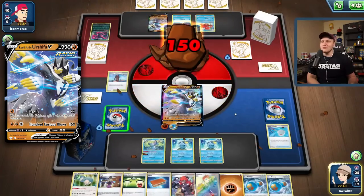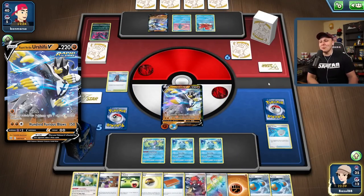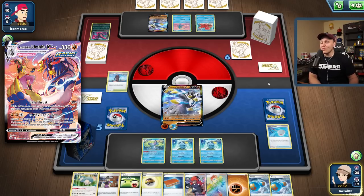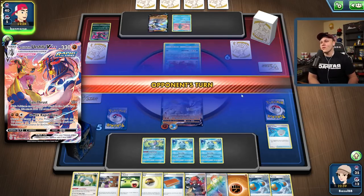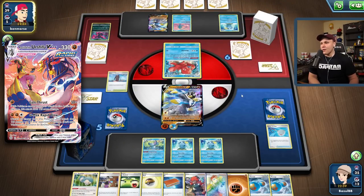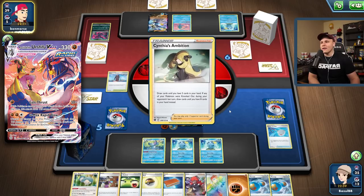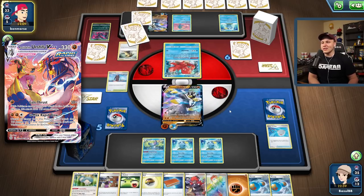My opponent's bench is not that pretty, but they have the option for the G-Max Rapid Flow this turn and we don't play Manaphy ourselves, so that's going to be pretty tough for us to deal with. Here comes the G-Max Rapid Flow — they're going to be able to take out multiple of our support Pokémon potentially. However, that will set them back on energy and they won't be able to use Raihan if I don't take a knockout on my next turn.